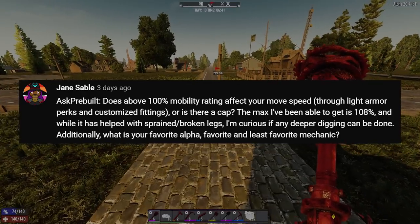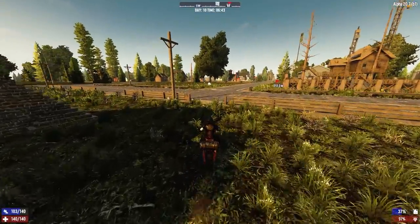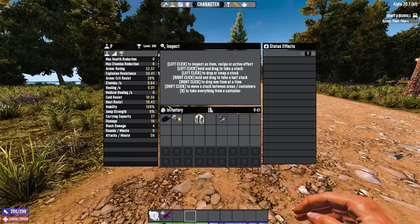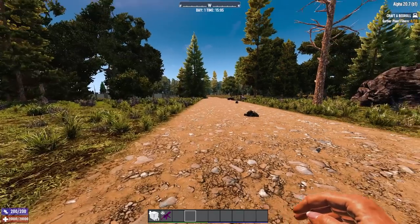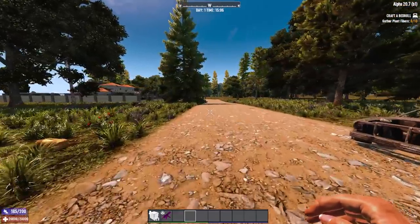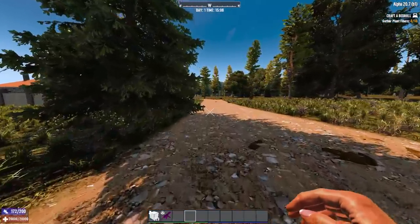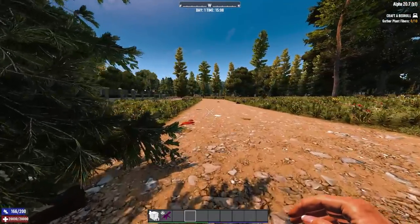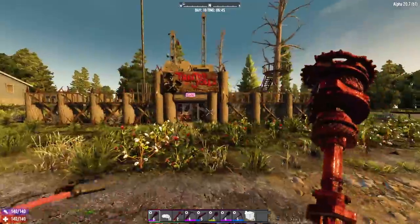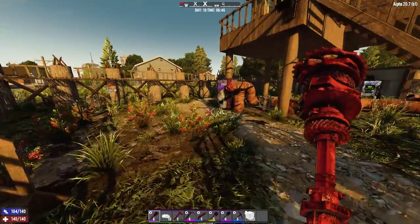I originally did think that the boost over 100% would give you faster movement, but after some testing by running over increasingly long distances with 100% and 109% mobility, it seems to be hard capped at 100%, because it didn't matter what distance I did, timings were exactly the same, even when we get into distances that would take minutes to run. So effectively, no, there's no difference.